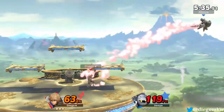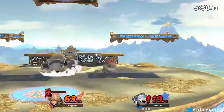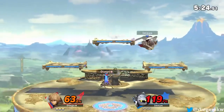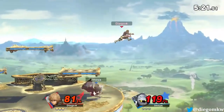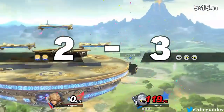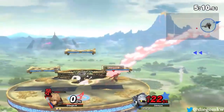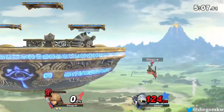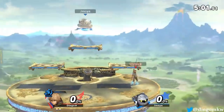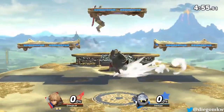Smash Monado is the biggest high risk, high reward option Shulk has. You can launch people farther, but you can also die just as easily. See that kill from all the way over here? He died all the way over there. It's really high risk, high reward.